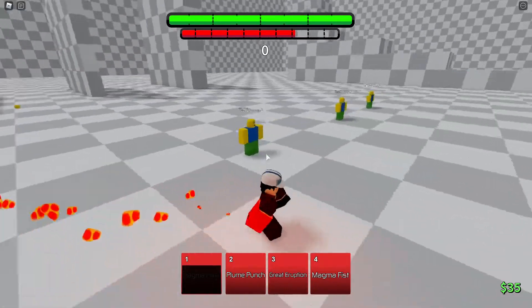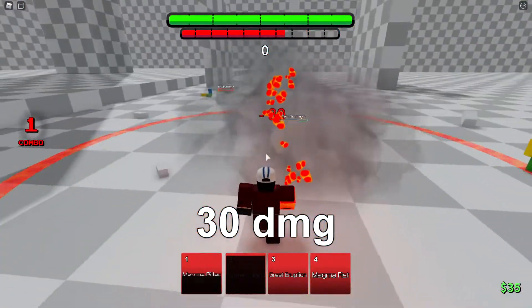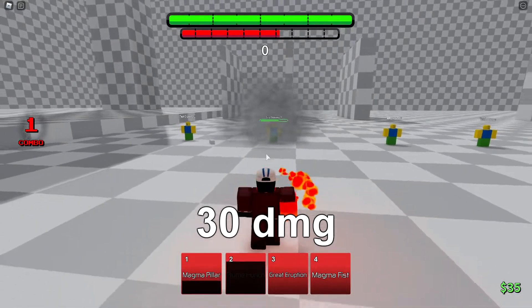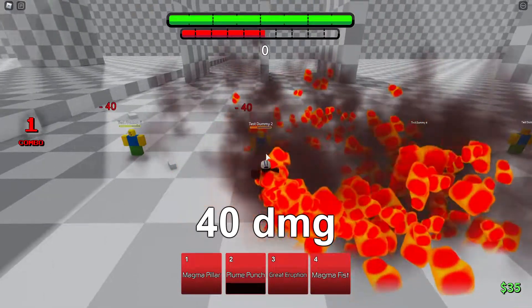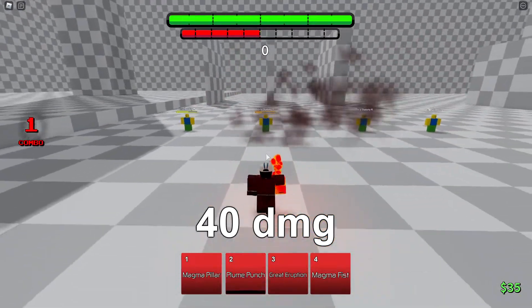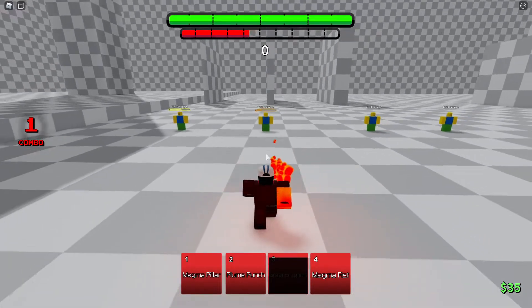I'm assuming that does like 30 damage. Plume Punch — flies around and does a punch at the ground, that does 30 damage. Great Eruption — wow, it's a freaking Gear 3 reskin, isn't that fun. And then Magma Fist — it does a little rain version.